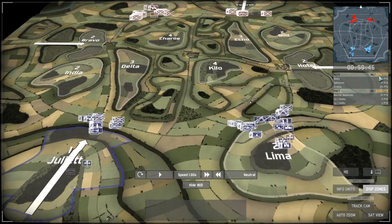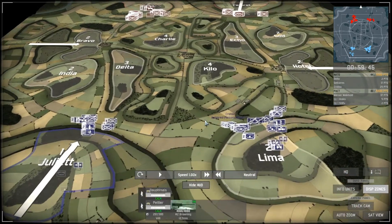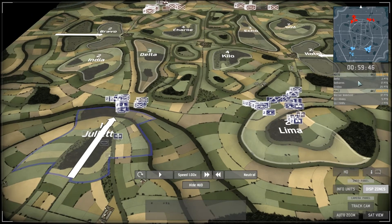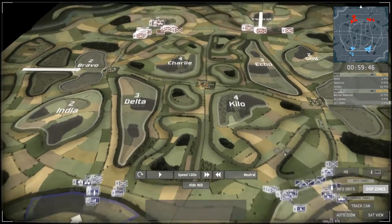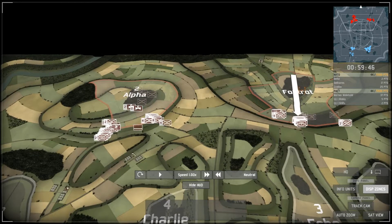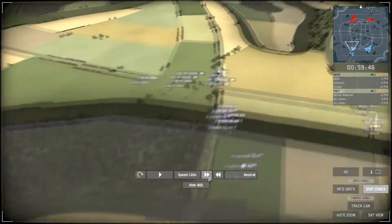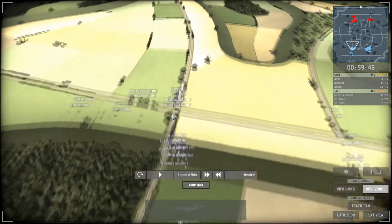We are on Bistrani, a 3v3 with 5500 points to achieve in economy mode. On the southern side playing NATO, the LVA team is represented by Kutu, Delta, and myself. On the northern side on Foxtrot and Alpha, the PACT team is represented by No Unit's VanderWeinhold, Binks, and Shifu.